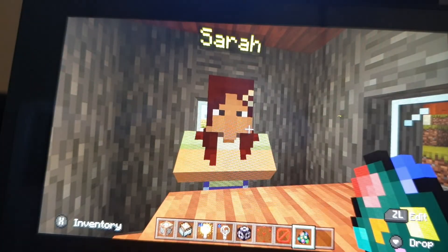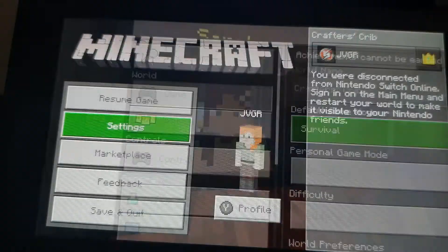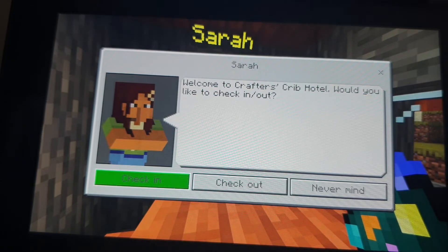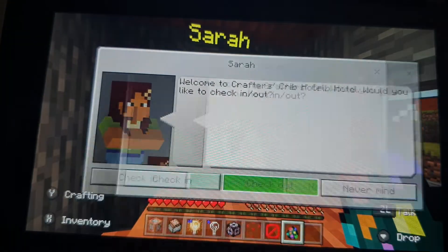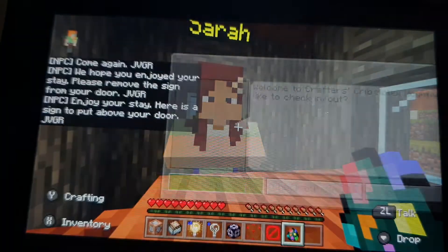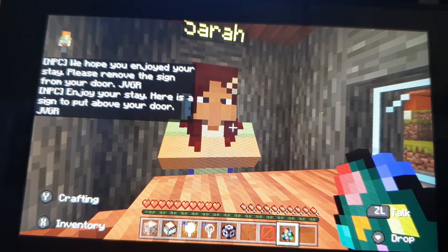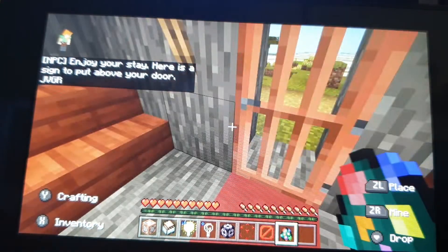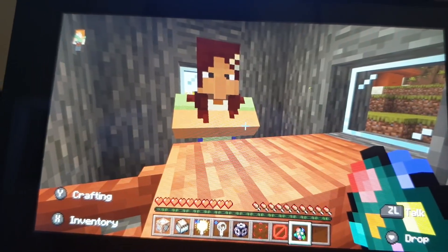Here's one I made earlier: 'Hi, welcome to the Craftsman's Crib Hotel! Come again, check out. Please remove the sign from your door and check in. Enjoy your stay — here's a sign to put above your door.' Thank you for watching — I'm going to wrap it up now. Goodbye!